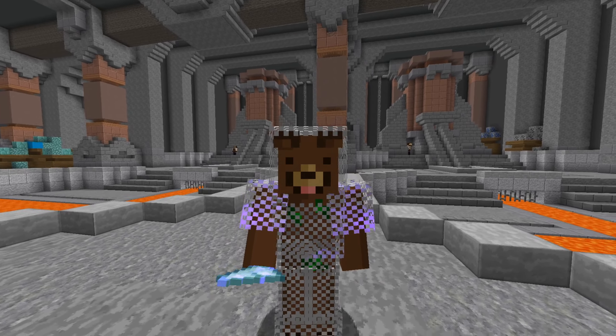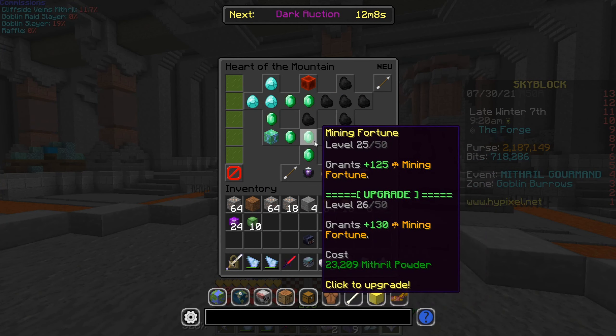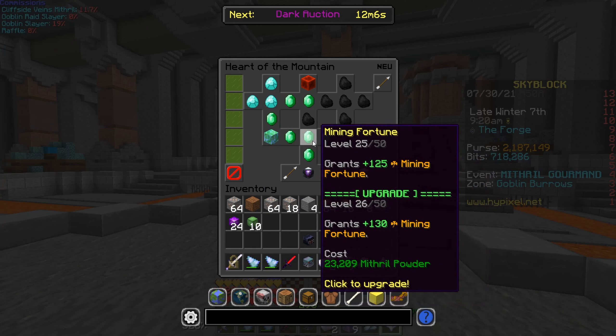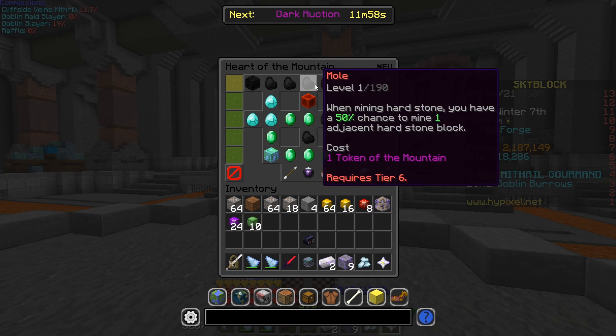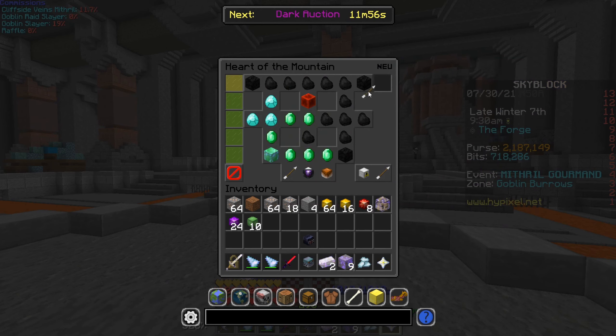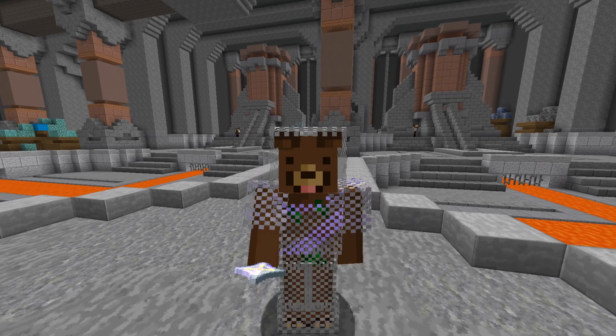Let me know in the comments what you guys think about this pet. Is it worth paying all that money to get 100 more mining fortune? I'm not exactly sure. Don't forget you can go to the Heart of the Mountain and put mining fortune there — with 25 levels you get 125 mining fortune, and then obviously there's more fortune available up there too.